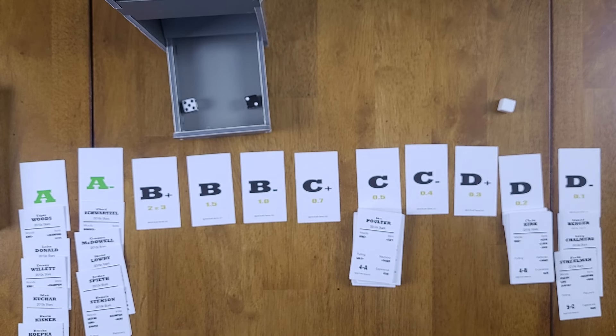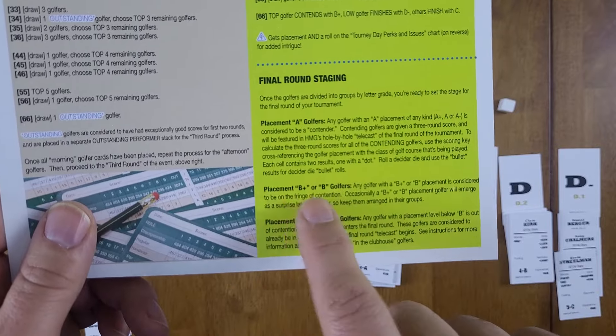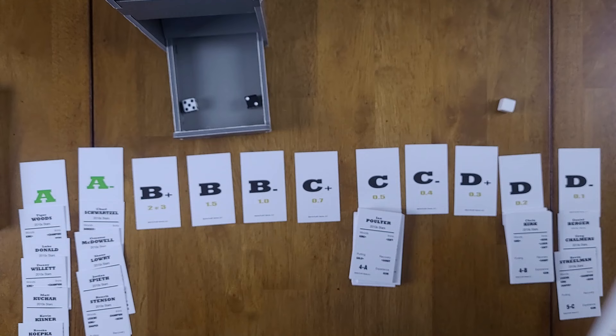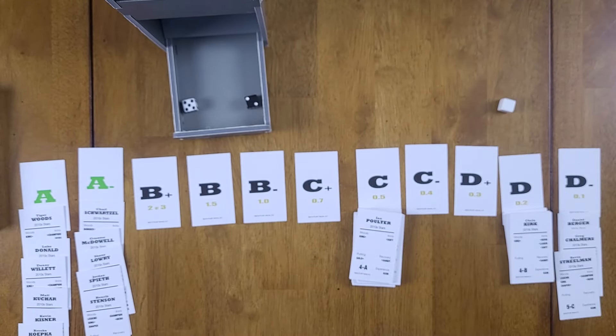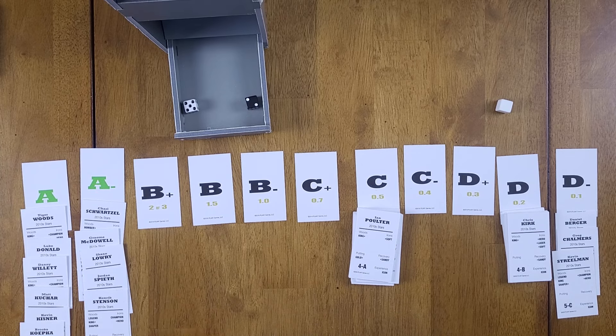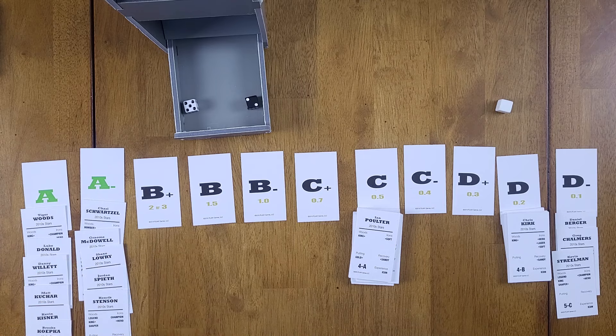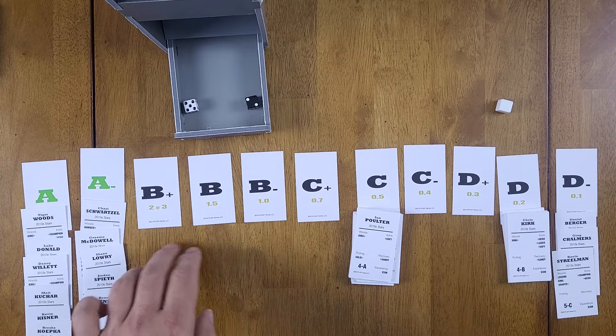We've now reached the stage to draw for the final round. Play Games takes a television approach to the tournament — it's almost like watching it on TV. We have final round staging with placements for A golfers, B-plus, B, and B-minus. We need about 12 golfers. We have 11 — six in the A column and five in the A-minus column — so we'll just proceed with 11 and use a ghost golfer for the 12th slot.